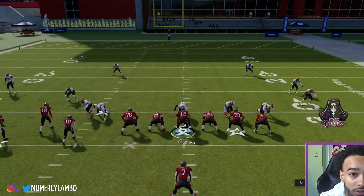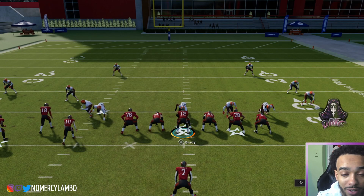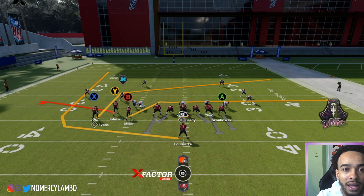Now let me show you the passing plays. When he's in Single Back Bunch Tight End, the only play he's running is Cross Drag. This is what his setup looks like when he's on the right side of the field. It's going to be Y on a flat, X post, running back wheel, B drag.